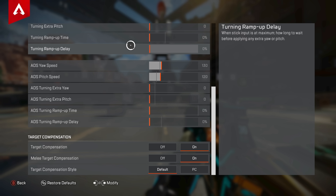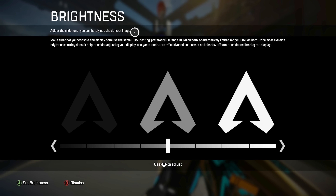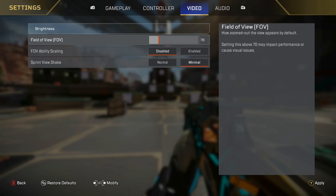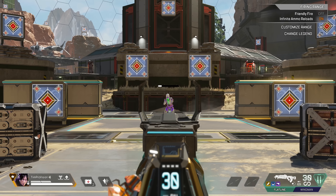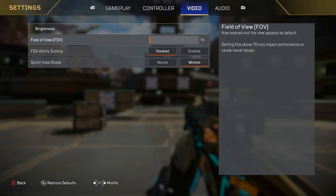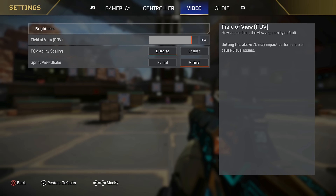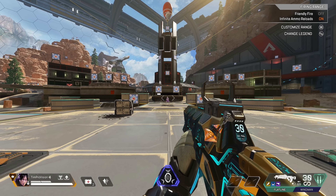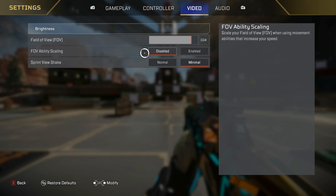For the video tab, I have my brightness set right in the middle. You could go up a little so things aren't lost, but this depends on your monitor. Field of view — you want at least over 90. If your FOV is too low, like 70, you can't see anything around your character, which is a huge problem when aiming down sights and moving in general. I like 104. With FOV up to at least 100, you can just see a lot more — this is an absolute must. Field of view ability scaling I have disabled — I don't want my FOV changing when I'm Octane stim-ing or in a Bloodhound ult. I want it consistent. Sprint view shake I have as minimal — I don't want my screen shaking.